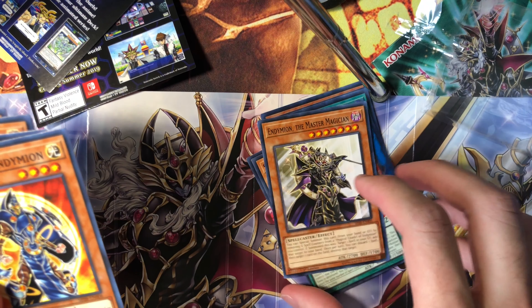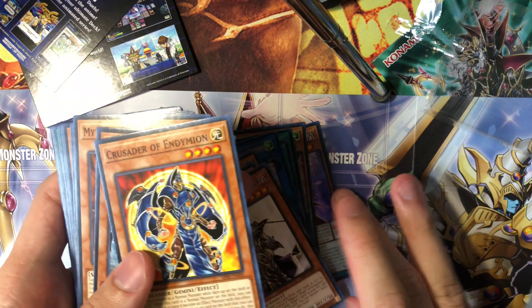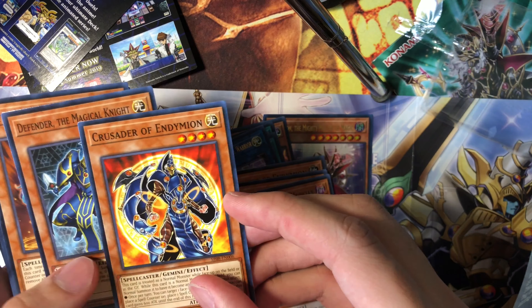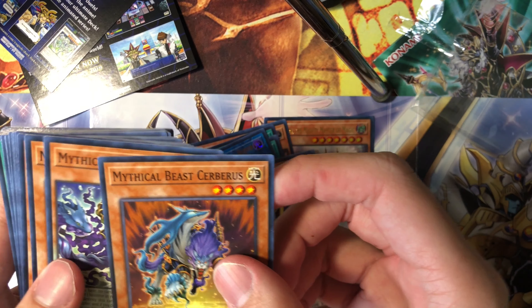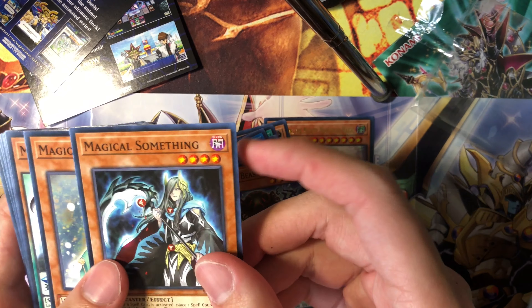But save that for another video. Endymion the Master Magician — we got a Master Magician and the Mighty Master of Magic. Crusader of Endymion, Defender the Magical Knight, Mythical Beast Cerberus, and Mythical Beast Medusa.